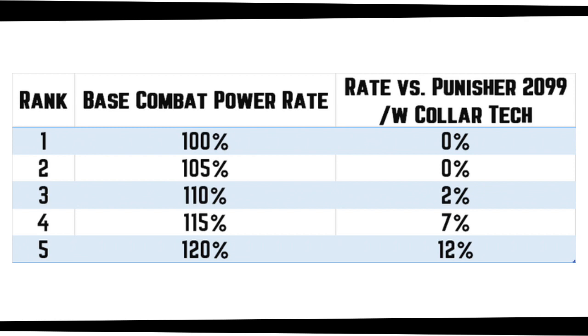Characters start off with 100% base combat power rate at rank 1, and that goes up to 105% at rank 2, 110% at rank 3, all the way up to 120% at rank 5. So Winter Soldier in my testing was a rank 5 defender, and he was benefiting from 120% baseline combat power rate.